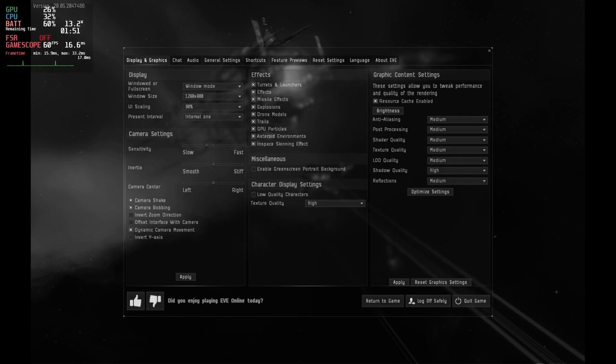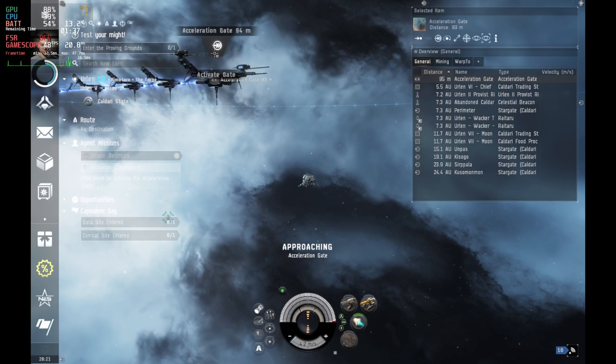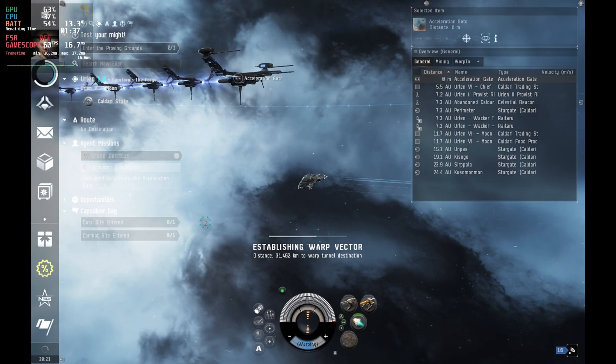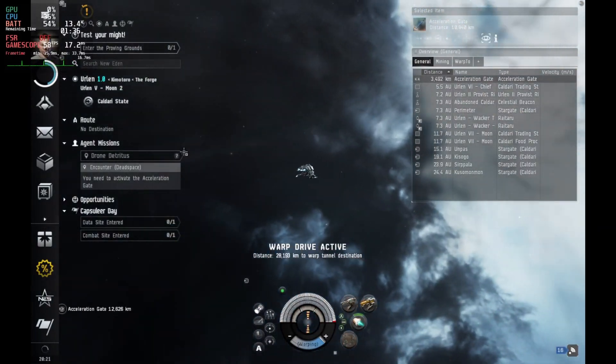Medium settings across the board and 1280 by 800 resolution was not an issue. Now some of the text is a little bit hard to read, but if you know your way around EVE Online it's not going to be a huge problem, and it is still more than playable — especially if you expand that left menu, as you can see here. It makes navigating around so much easier and actually quite enjoyable.